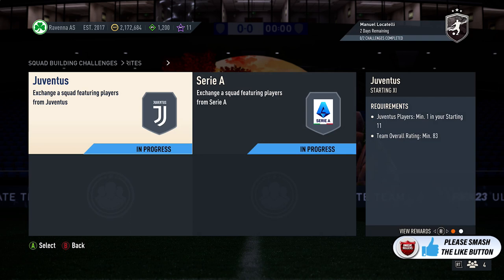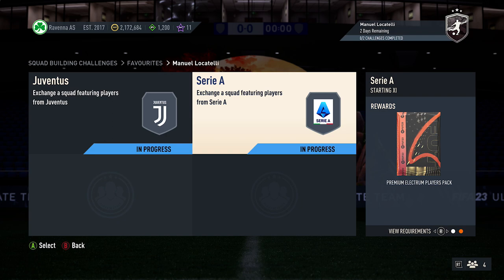Time recording, pack of around 70,000 coins complete. You do get two packs back as well — a small gold players pack and also a premium electrum players pack for the very first quarter tier requirements.